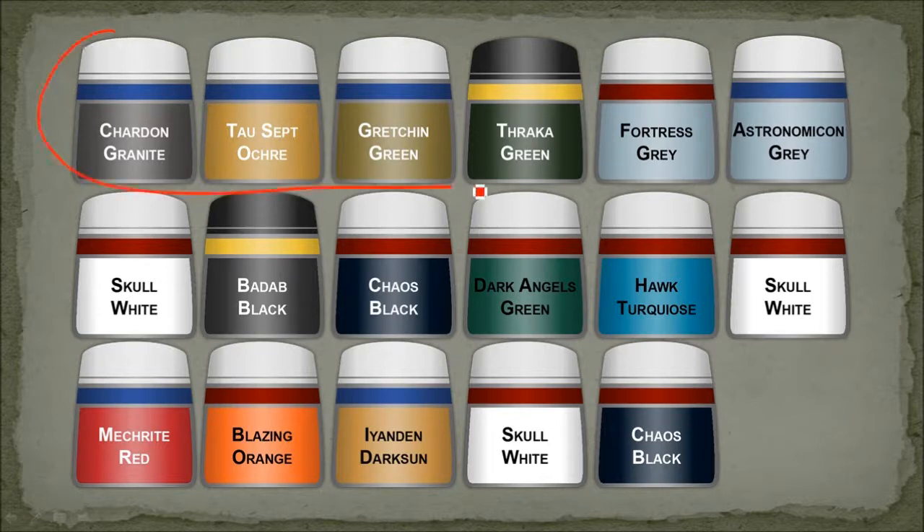The first thing I did was paint the rock areas — these ones here. I started with Shardstone Granite, dry brushed with Taustic Ochre, a little bit of stippling of Gretchen Green, some Thraka Green wash in the crevices, Fortress Grey dry brushing, Astronomical Grey as well, some Skull White on the edges, and then Badab Black on the edges as well.